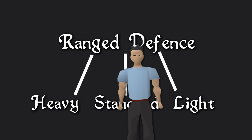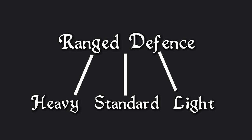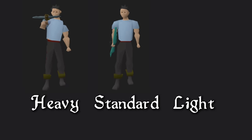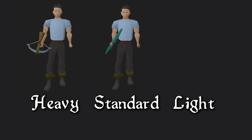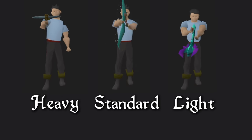It would also widely open up the reward space for future ranged weapons. These categories would be dependent on the ammunition that you're using. Heavy ammunition would include bolts and javelins, standard ammunition would include arrows — including the crystal bow and its powerful successor — and light ammunition would include thrown weaponry such as darts and knives.